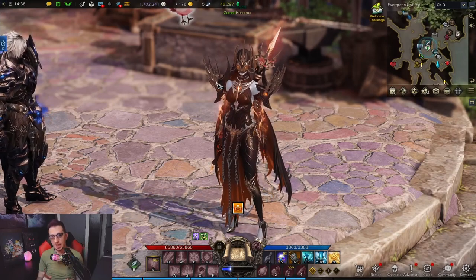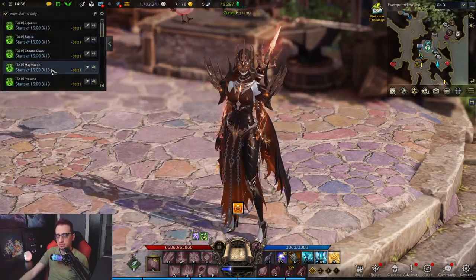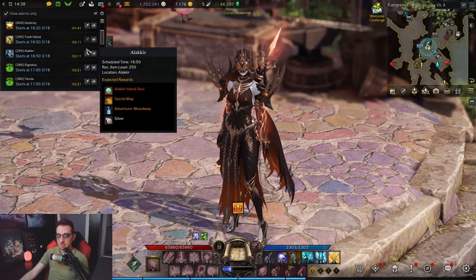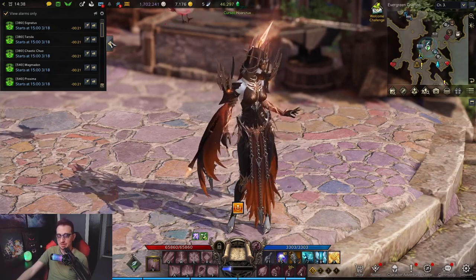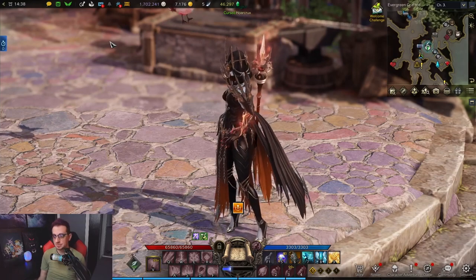Go grab a couple buddies and hop into some matches. You can do 1v1s or 6v6s. There are events that happen on Proving Grounds — you'll see them in the top left corner of your screen. When Proving Grounds pops up, you can participate in 6v6 arena matches, which are like a three-lane highway with an objective. It's really fun.